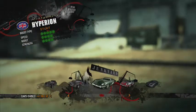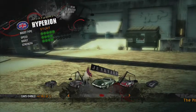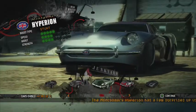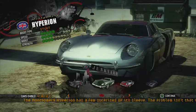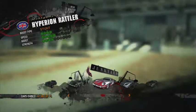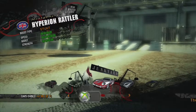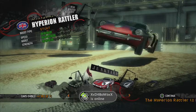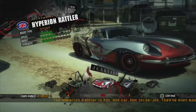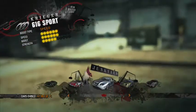We've got the Montgomery Hyperion. Then we've got the Hyperion Rattler, which is the special edition — it has a rattlesnake on the side of it.